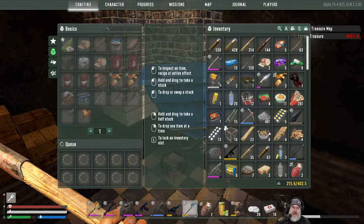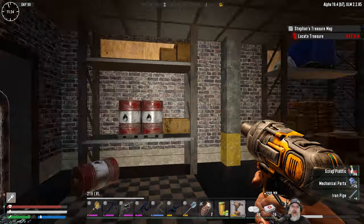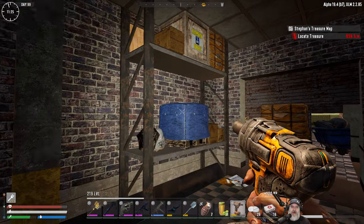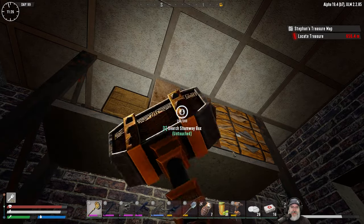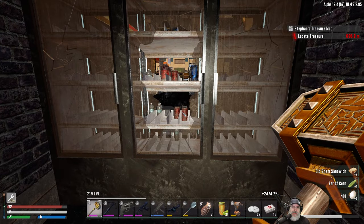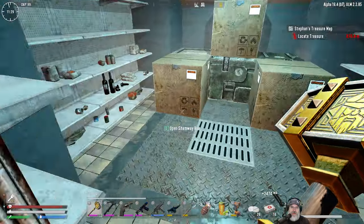In Osiris you can't reload until the clip is completely empty — it's a real huge pain. I was kind of in that mode and wasn't reloading, then I realized, oh wait, this is Seven Days — we can reload! We want Sham stuff. You know what, maybe I should check the shelves because I want cans of Sham for sham chowder.